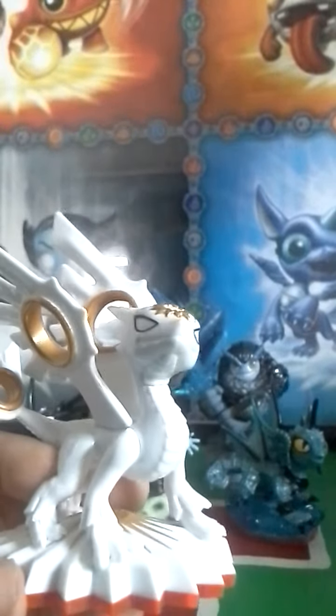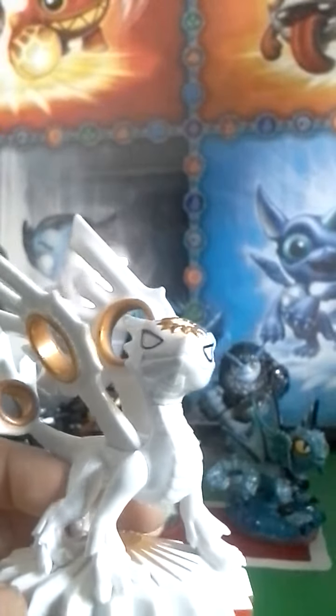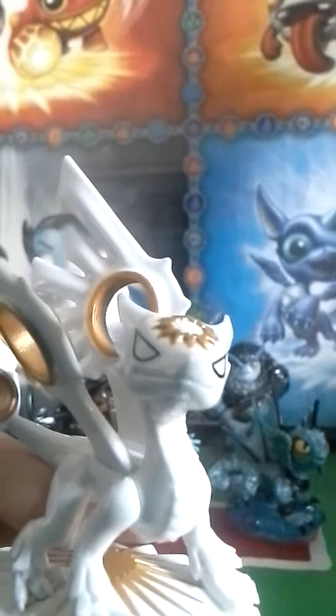First off, I'll start with Spotlight, which is the light element Skylander of Wave 4. Nightlight also came out in Wave 4 in a single pack, but some people did have him from the Sunscraper Spire, like I did.